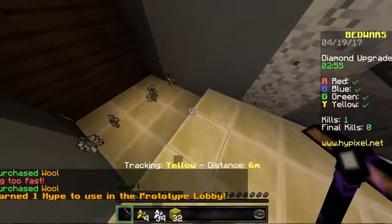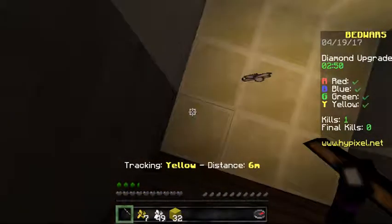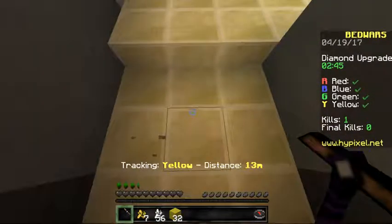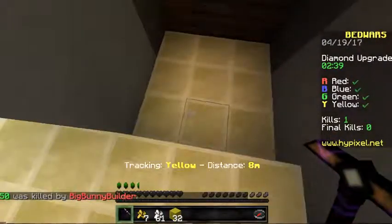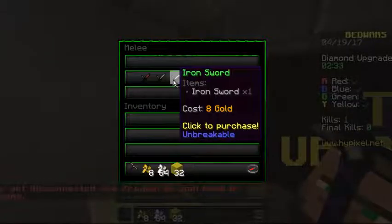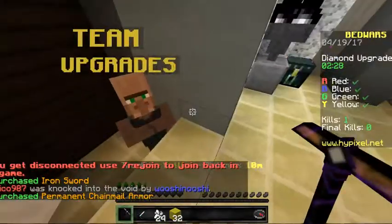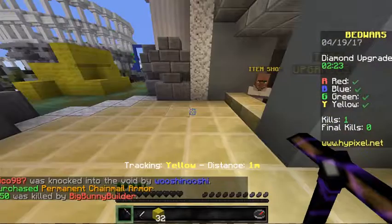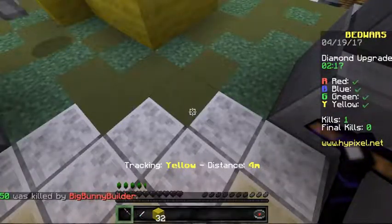I want an iron sword now because I know that blue is probably gonna keep attacking us since they just attacked. So if I can just get some gold — come on gold spawn, give me gold — there we go. Now I'm just gonna grab one of these iron swords and grab some chainmail armor, and I'll put the rest in here.